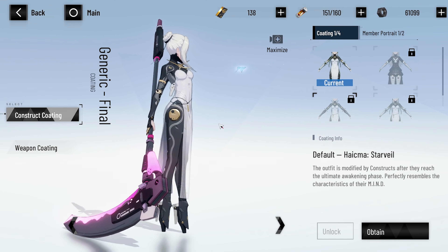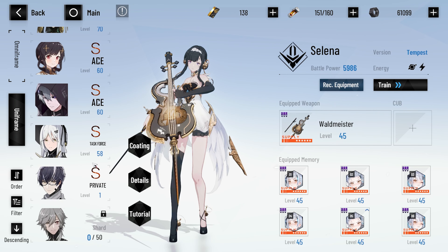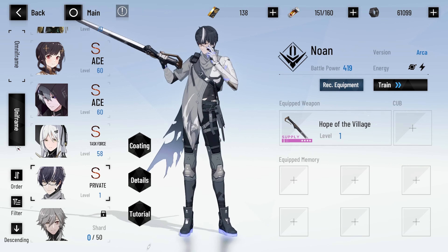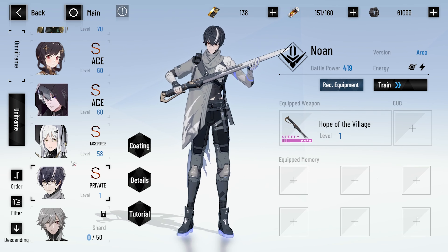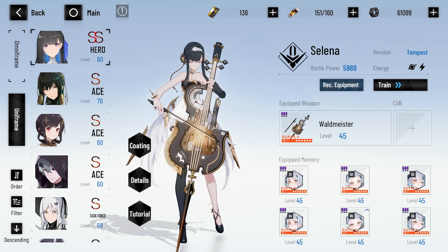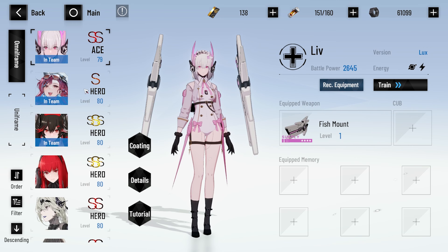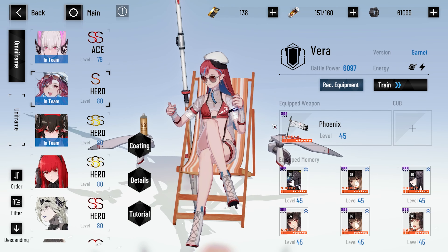Heishma also has her set — we need to level it up but she has it, which is cool. I really like her final coating; it looks really good without the hat. We were also able to secure Noan and Arca, which I thought was nice — it's just good to have them on the account in case I want to do something with them in the future. I might actually have him, her, and Selena on a team. Selena is now double S, which is pretty good. As for omni-frames, quite a lot has happened. Starting with Vera Garnet — she has her full resonance skills in addition to her five-star weapon.